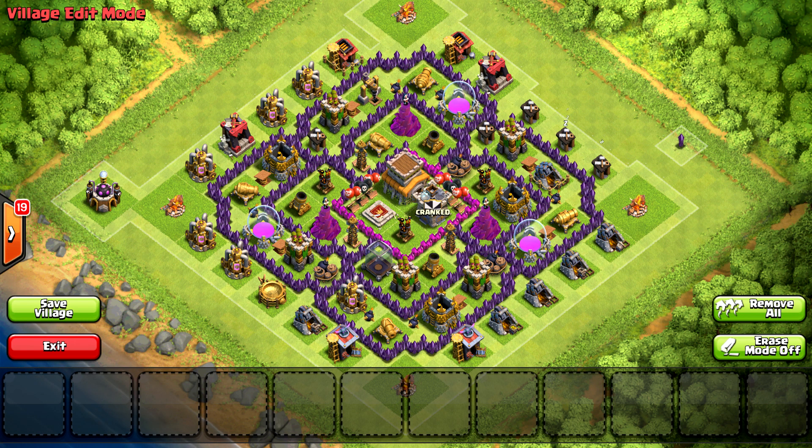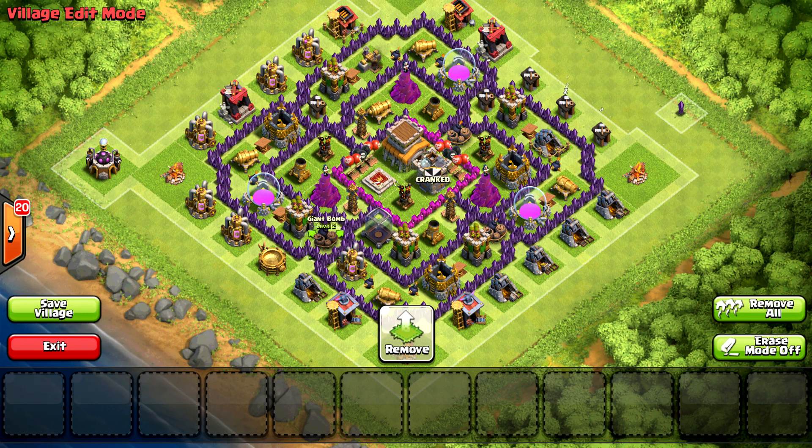Alright guys, coming in at number one, we have a base designed by Sapivo. This is actually a really, really good base. It might not look like it, but it is amazing - one of my favorite bases I've ever seen for clan wars. I'm actually going to have to use this myself because it is just so good. It uses its traps really well. Its teslas are in really good placement. Its wizard towers are in a triangle, its air defenses are in a triangle, and so are its mortars - they're all in a triangle. It's really well centralized. It's a big base, so there's a ton of space taken up, but it's also really hard to use hogs on just for the fact that there are traps everywhere.